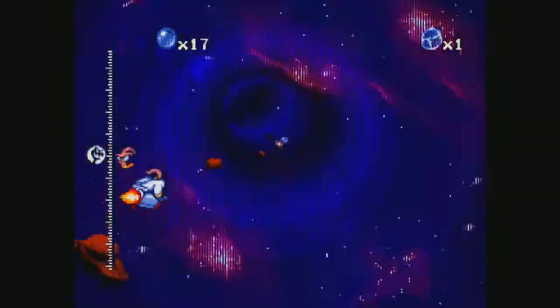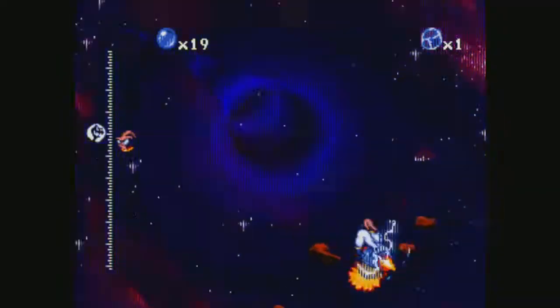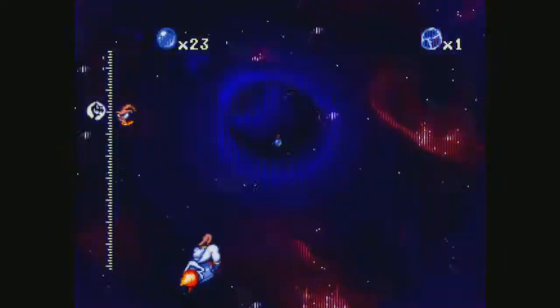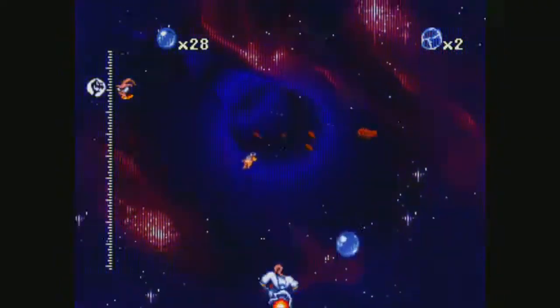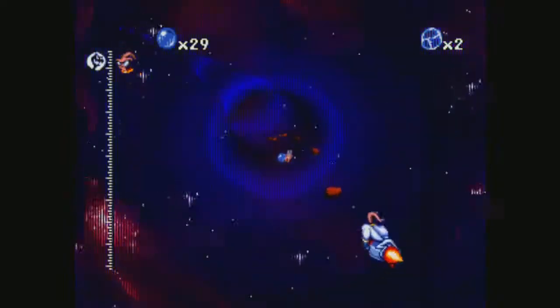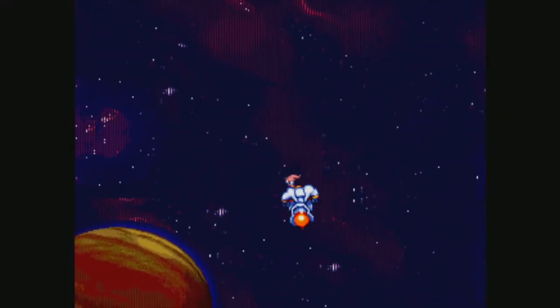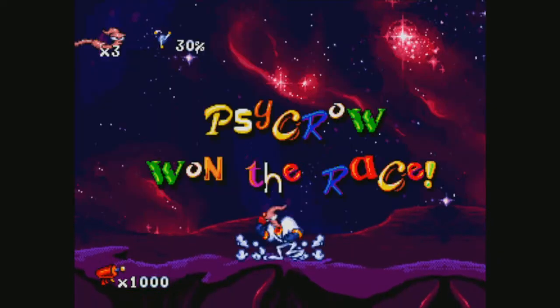This reminds me of the Sonic the Hedgehog 2 bonus level — you're racing in a tube, trying to get rings. That was also on the Sega Genesis. I always think of Earthworm Jim as a Sega Genesis game, though I know it was on Super Nintendo too. Let's ram this chicken from behind! We're right near the end — we don't have time to be messing up! We lost. So this is what happens when the chicken man beats you: you actually have to go fight him. It's like you played a game of cards with somebody, and if you lose you get in a fist fight.